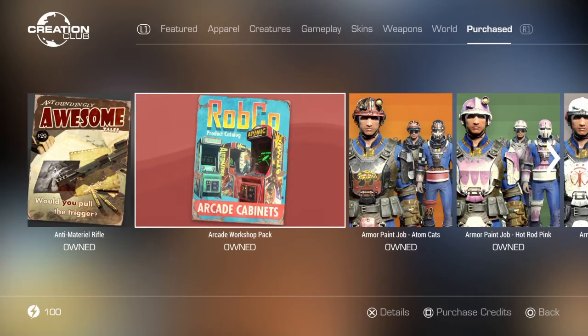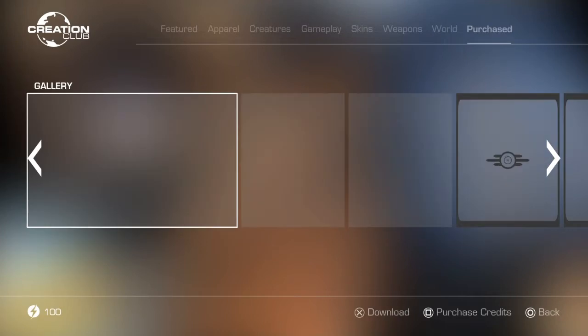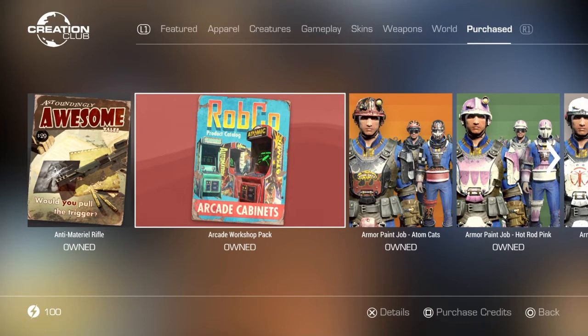The next one is the Arcade Workshop Pack, which I got on launch. It came out at the same time as the Slocum's Joe one — I know Slocum's Joe and Arcade came out the exact same time — and it's definitely one of the best updates we've got for the Creation Club. I do have the Arcade cabinets one.